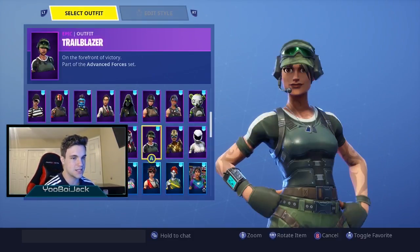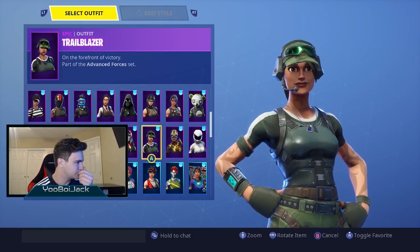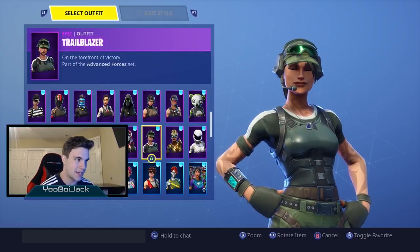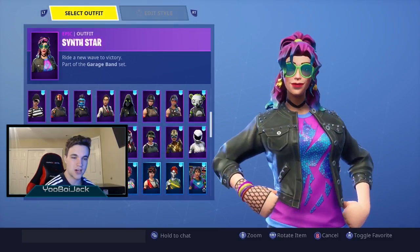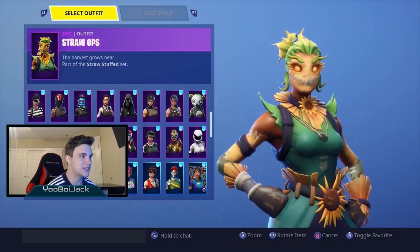We got White Out, Ventura, Trailblazer which is part of the Twitch Prime skin pack — if you guys don't have Twitch Prime you should get it because you get free skins. I think this is the second skin pack they came out with. Got the Ace, the Technique, Sun Strider, and Straw Ops.